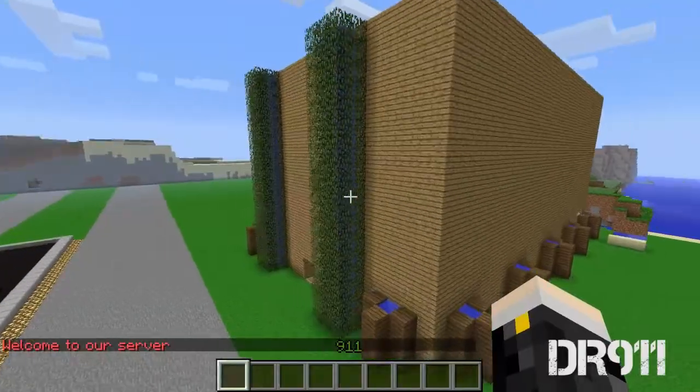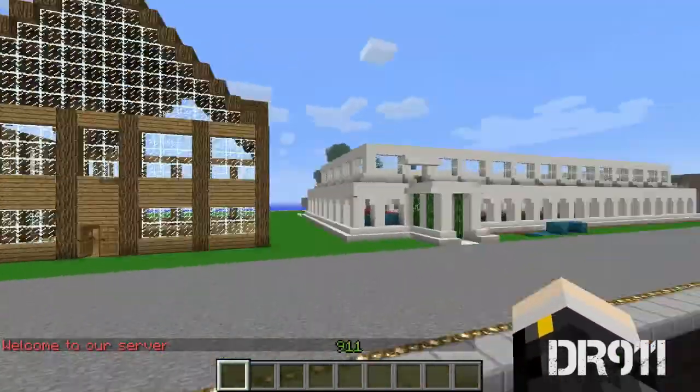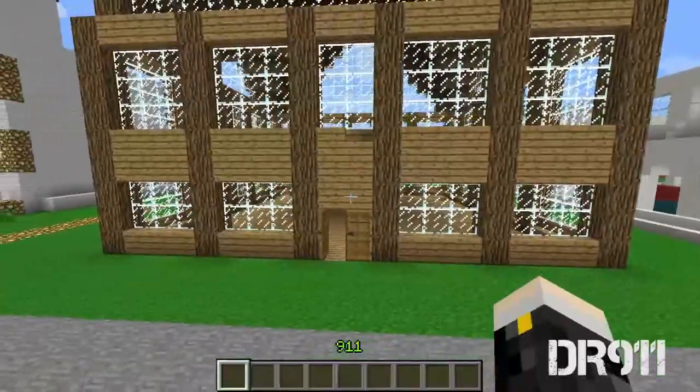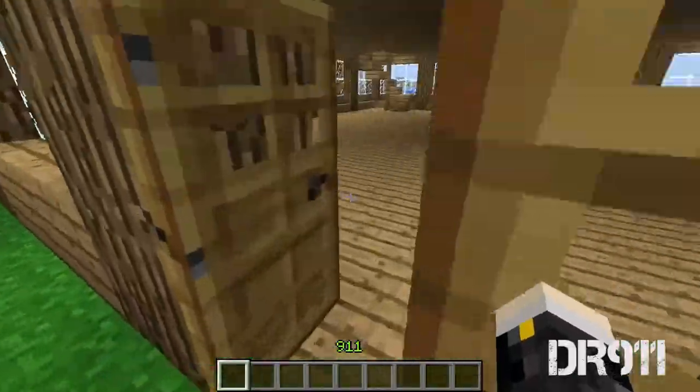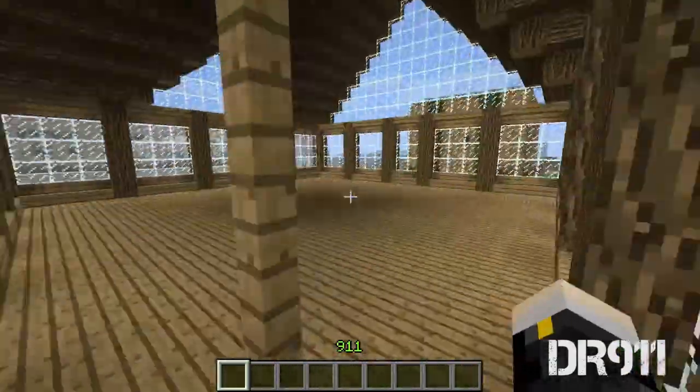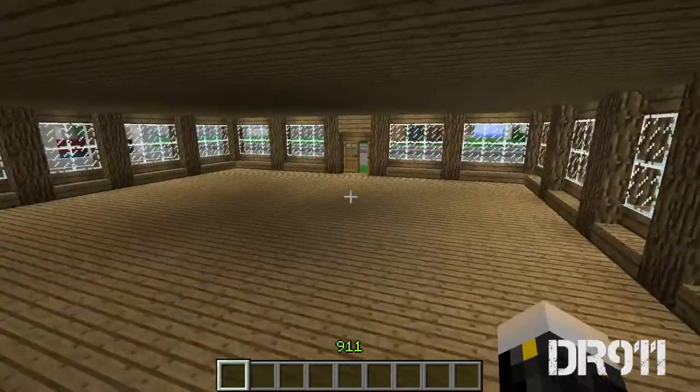Next we have — I think it's Aham's house as well. Anyway, this is Alexia's house. He has really nice builds on our server, especially in the VIP area, which I'll be showing you guys later.